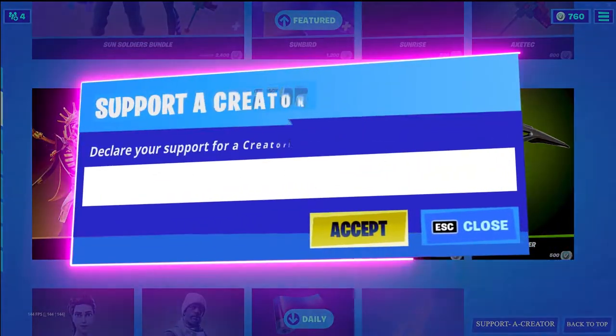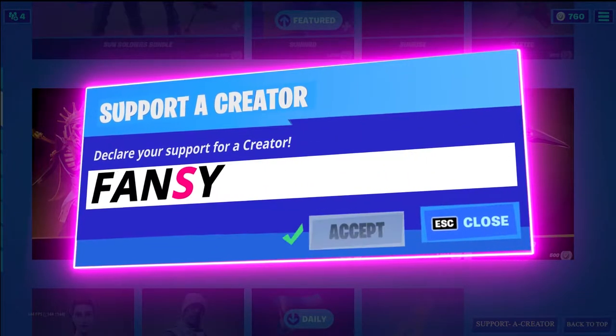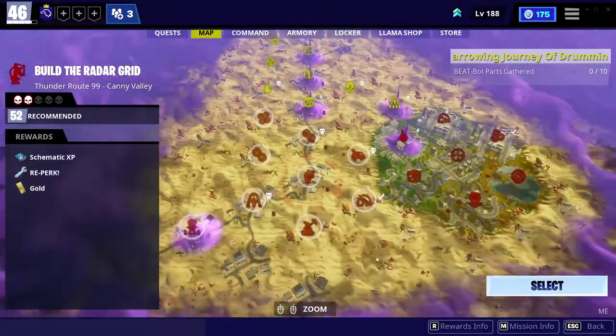Also guys, I'm kind of broke and my girlfriend is dying. If you want to help me, use code FANCYLUDE in the Fortnite item shop. Thank you so much.